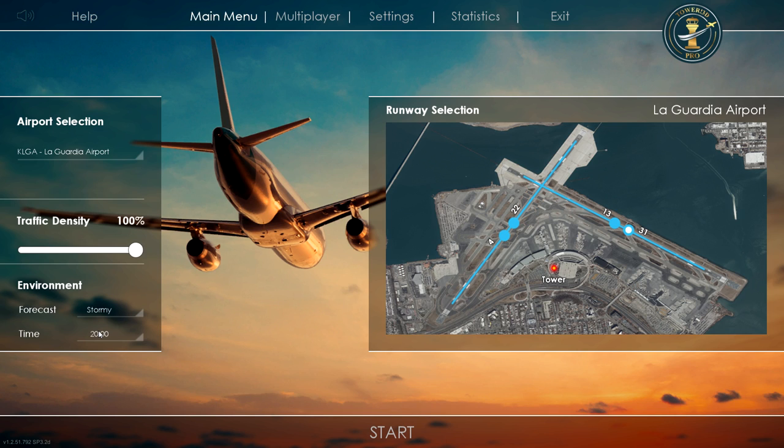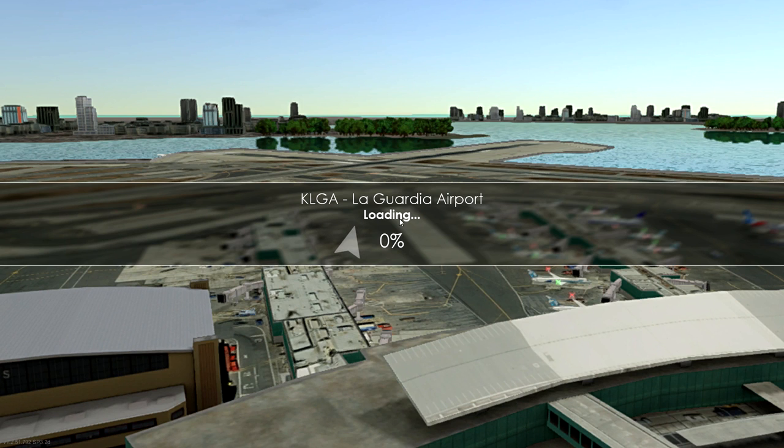I'm not exactly sure what to expect as I haven't clicked on this yet. I haven't seen what LaGuardia looks like with the storm, but I heard that the problem preventing the storm from loading on LaGuardia was fixed. So I think it's going to work — we're going to hit start and hope it does. I'm excited to see what it looks like because LaGuardia is an airport that is especially beautiful in this game. So we are going to go straight into it.